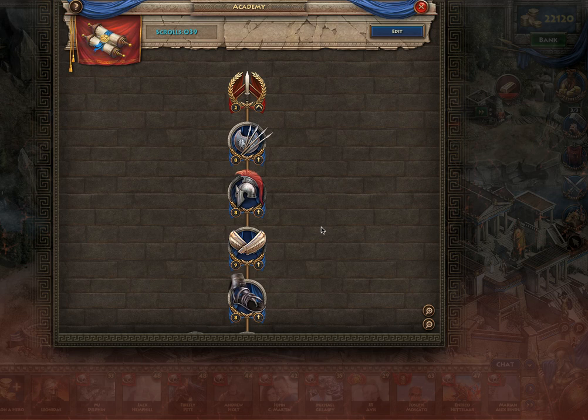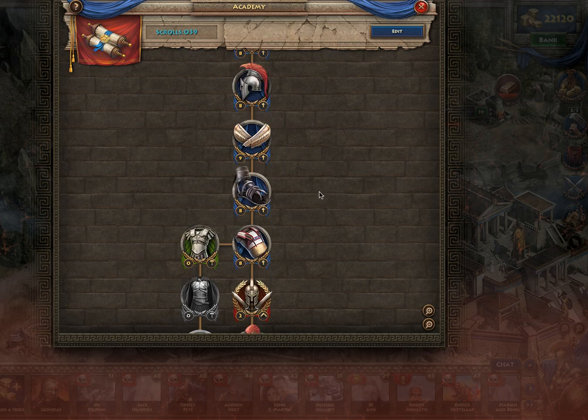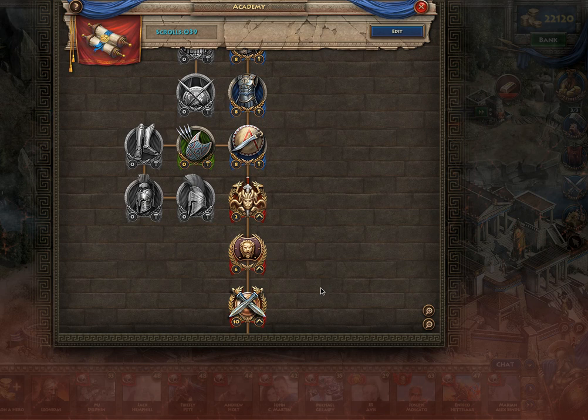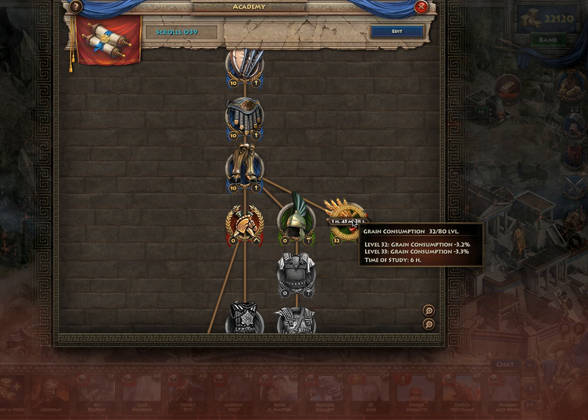You'll see right here — I put the minimum amount to go to the next level in everyone. But basically what you're going to want to do is go straight down the middle all the way until you get down to grain consumption. And then you want to put all 80 possible scrolls into that one. It reduces your overall grain consumption by 8%.